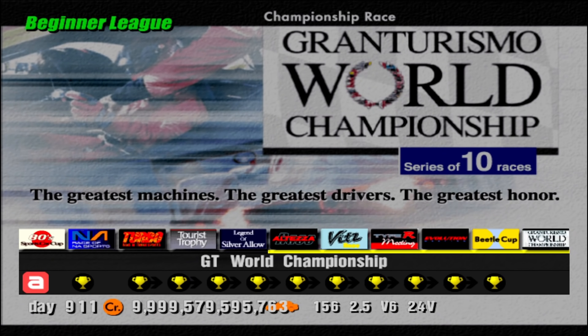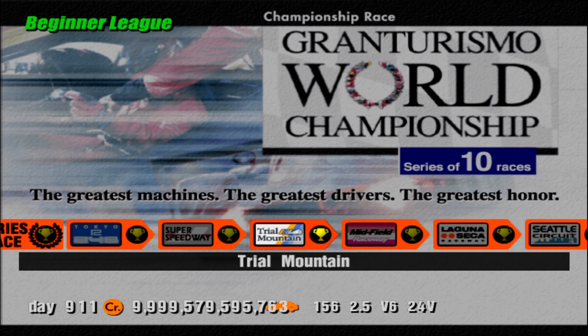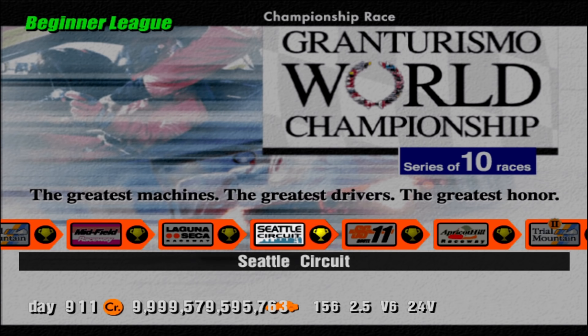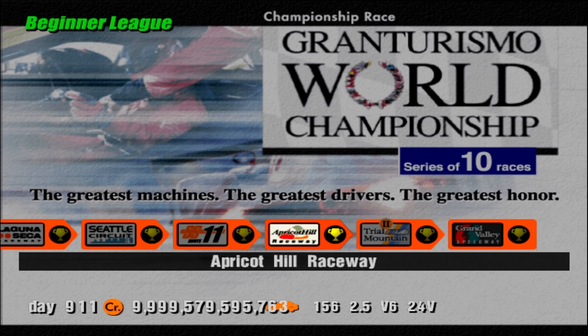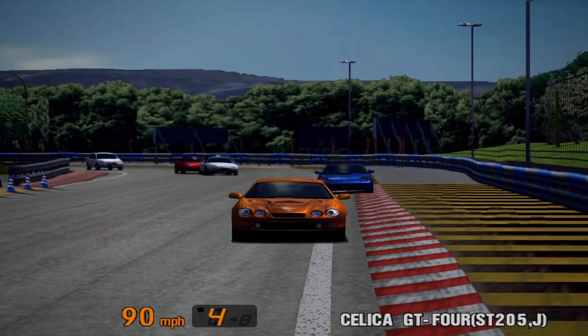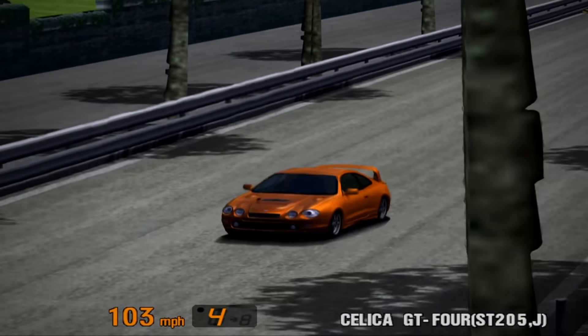Last, but by absolutely no means least, we have the Gran Turismo World Championship. You'll need your A licence to compete in this 10 race series held at Tokyo Route 246, Super Speedway, Trial Mountain, Midfield, Laguna Seca, Seattle Circuit, Special Stage Route 11, Apricot Hill Raceway, Trial Mountain Reverse and Grand Valley Speedway. There are four different prize cars to win, some in multiple colours, so you'll have to complete this event a few times if you want to collect all of them.